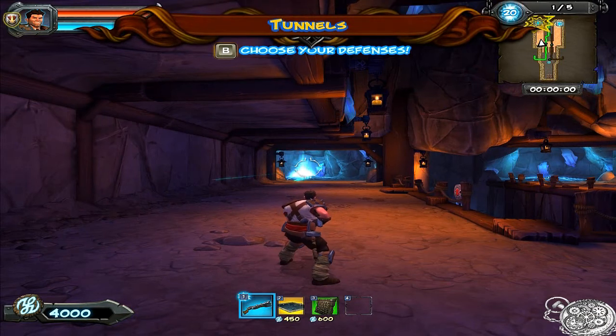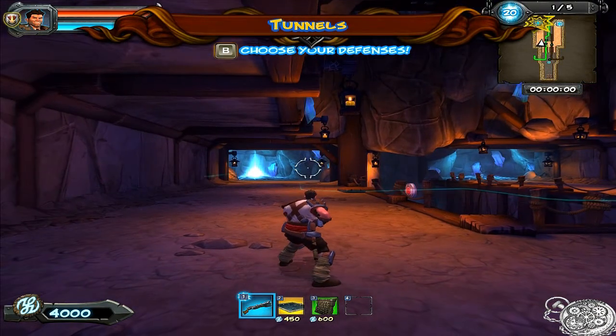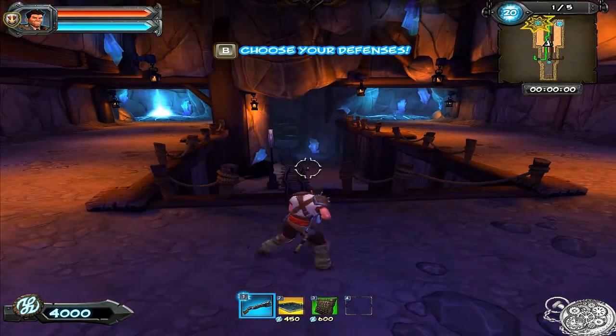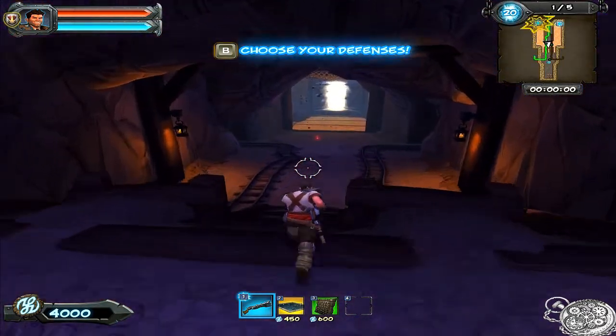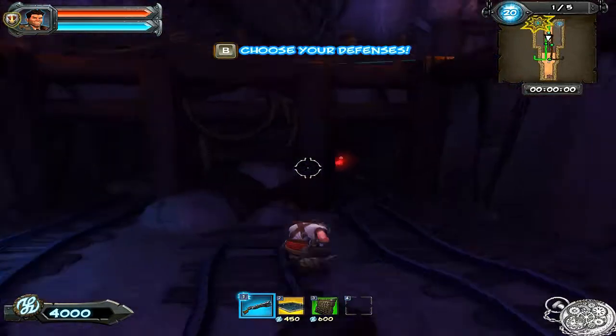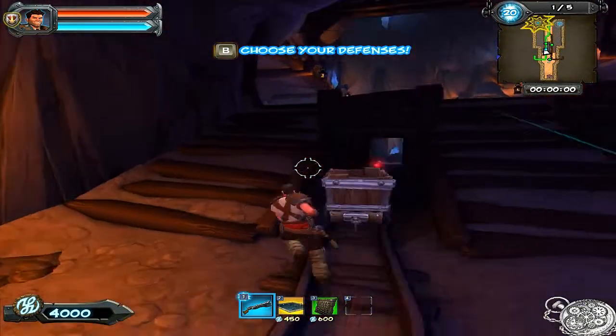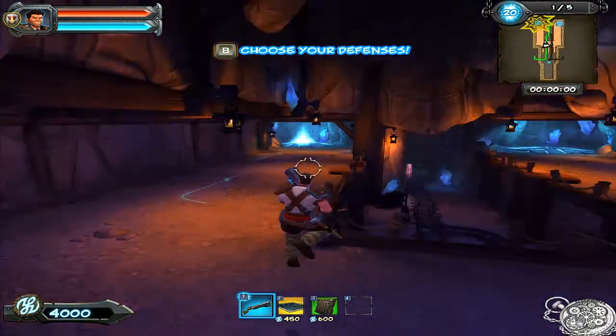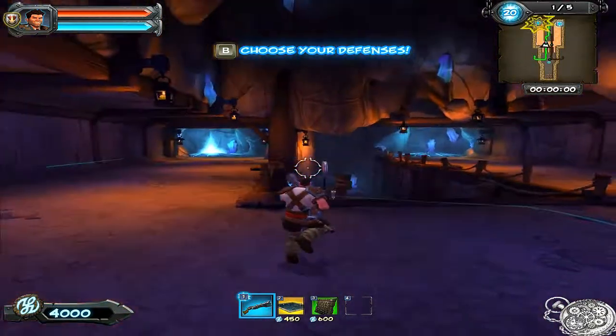Hey, look! Another rift opened up. I thought I closed all those. Where are we? What are these tunnels? We're in the Dwarven Mines, where I work. You're a miner now? It's not like I had an in-demand skill set beyond the whole kill orcs, cast spells thing. Plus, turns out, people weren't exactly grateful when I shut off the magic juice.